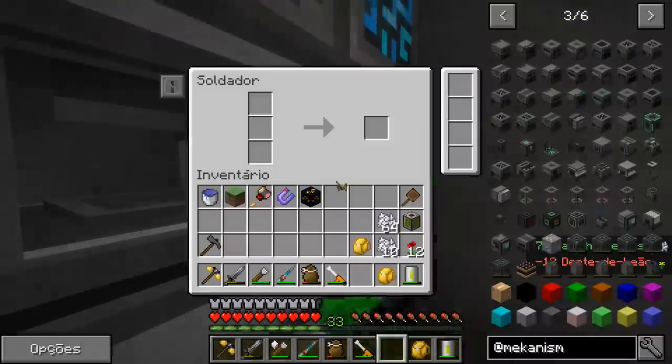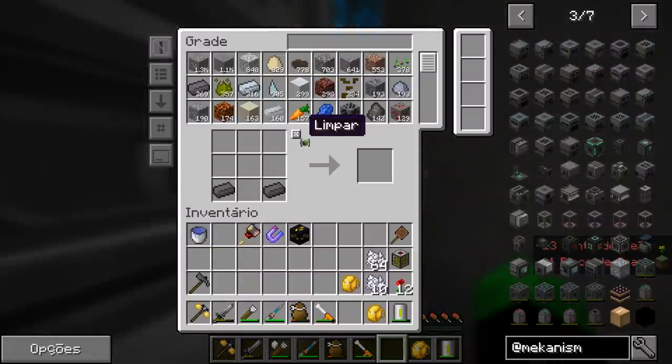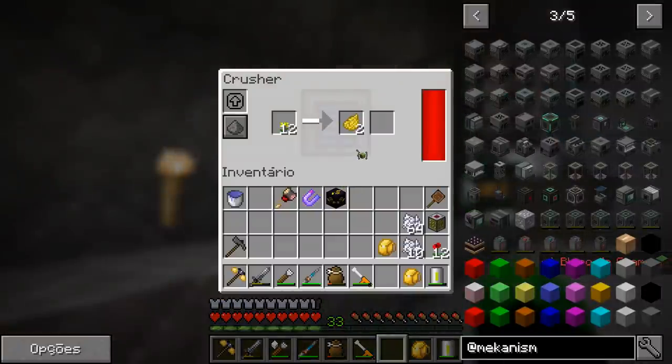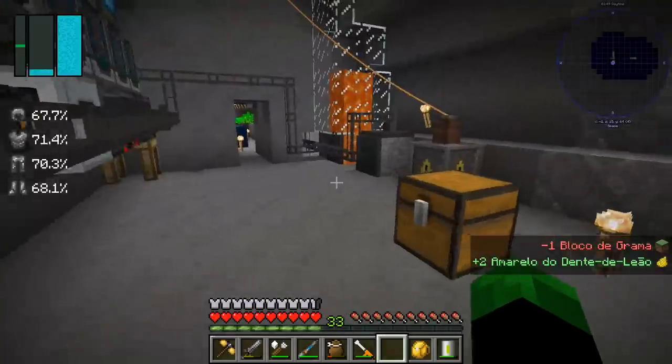If there's any catastrophe at that other base, we'll lose all the gramas. We'll have a grama guard here so this doesn't happen again. We'll have to keep this sacrifice just to get a simple floor.